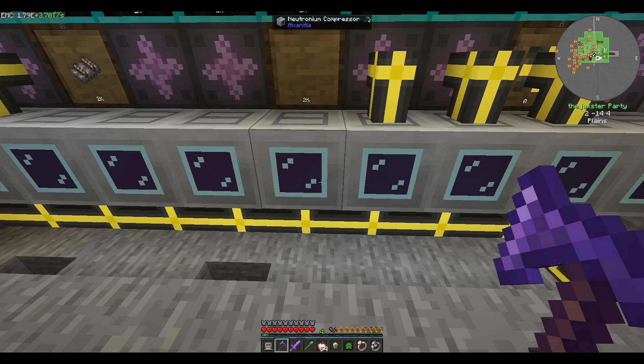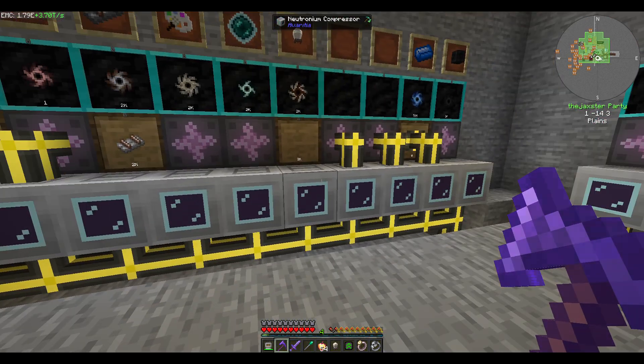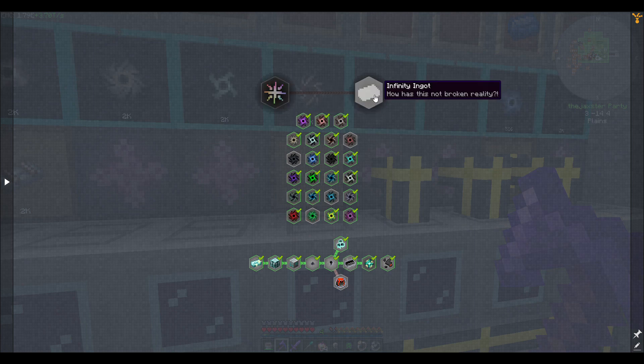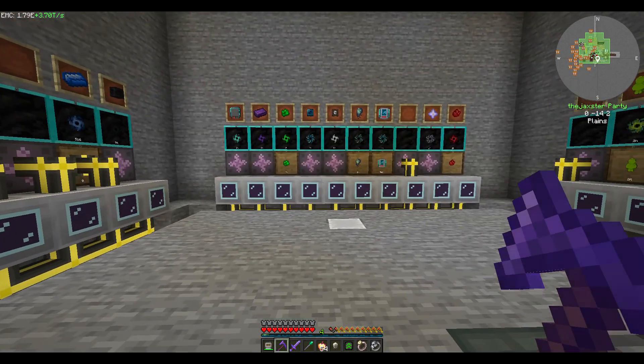We were using the Watch of Flowing Time and stuff like that. So we got 64 in here plus 2K, hopefully that'll be enough when we get ready to start making these things - the infinity catalysts instead of singularities. Then we get to infinity ingots, so we still got a little ways to go on that.